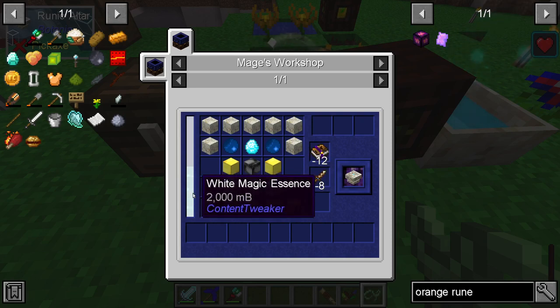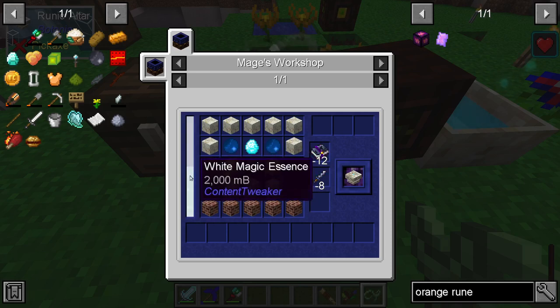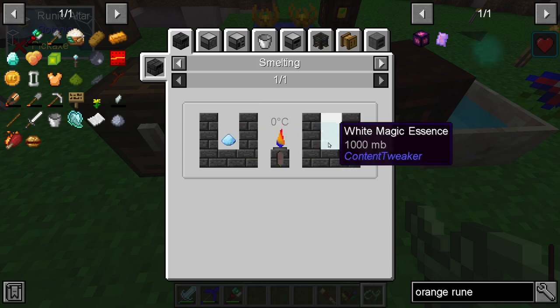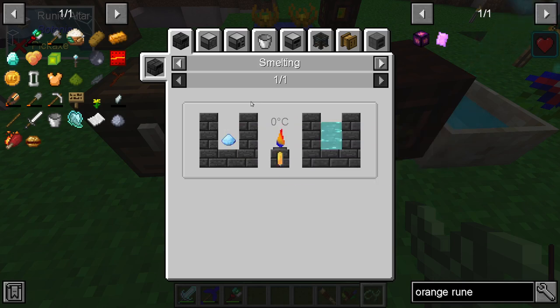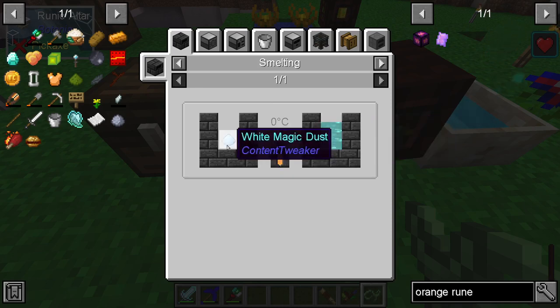Previously I've used excitable luminance or something like that for the power system for the mages workshop, whereas this time it required me to make some white magic dust and melt it in the furnace — in the smelting building — and it turned into white magic essence that I could then just pour in out of a bucket.